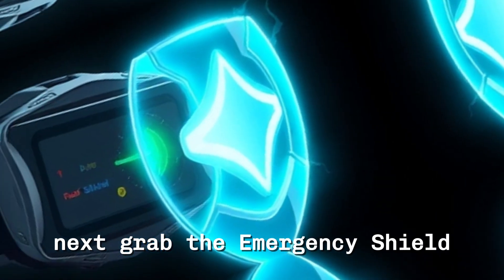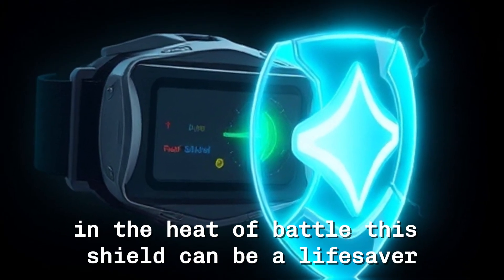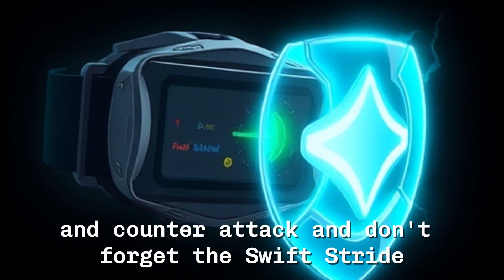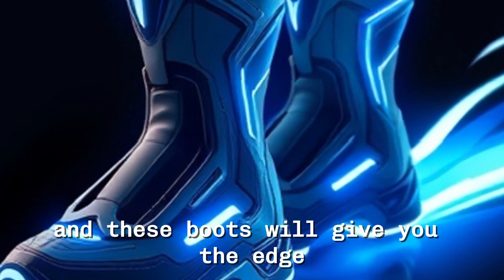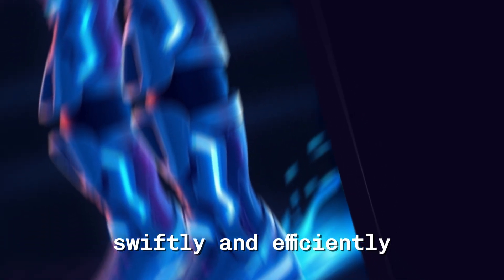Next, grab the Emergency Shield to protect yourself from sudden attacks. In the heat of battle, this shield can be a lifesaver, giving you those precious seconds to regroup and counterattack. And don't forget the Swift Stride Boots to outrun your enemies and explore the world faster. Speed is crucial in Throne and Liberty, and these boots will give you the edge you need to navigate the terrain swiftly and efficiently.